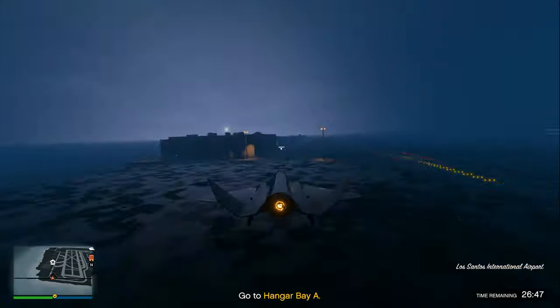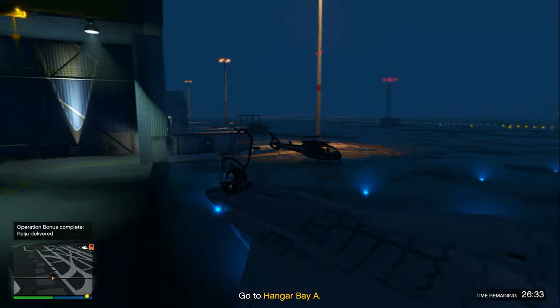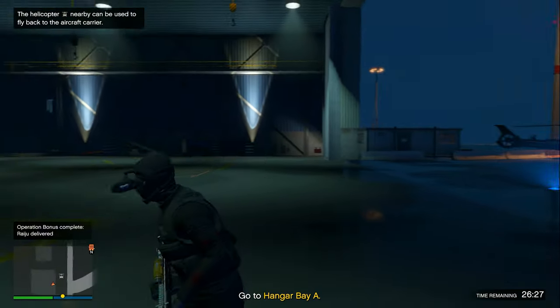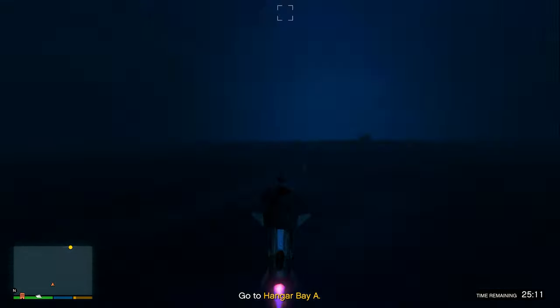Fly the Raiju all the way over to Hangar Bay A. This is actually the bonus part of the Direct Action mission, so completing this will earn you the bonus money. All you need to do is fly it over to the hangar bay and park it just like shown here.